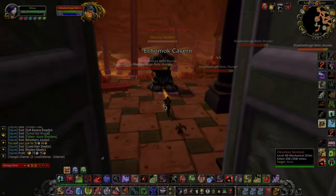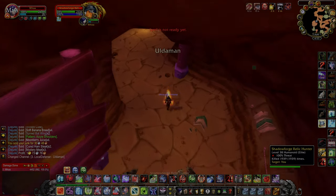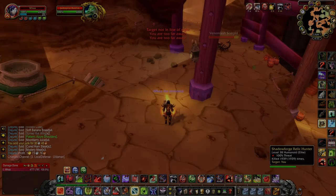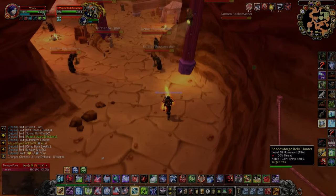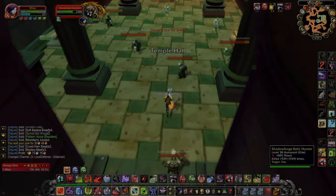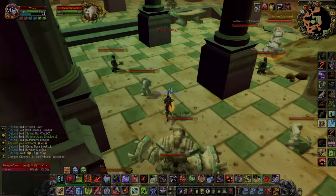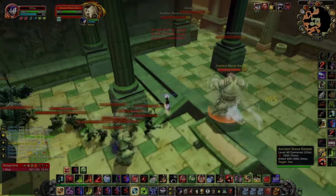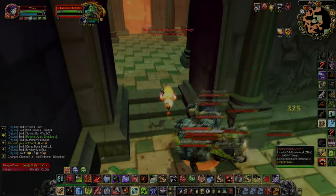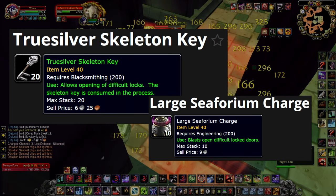The first thing we do is pull these two on the right, and then pull everything else in the room and run forward. Now go to the right, pull these two, and turn left. Body pull everything in here and keep running forward. Pull everything in this room, and then run back to the last room if there's a chest in here. If not, you can keep running forward. If there's a chest here and it's locked, you can use a rogue to open it, a blacksmithing key, or an engineering bomb.